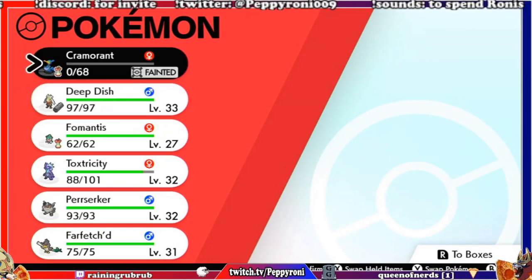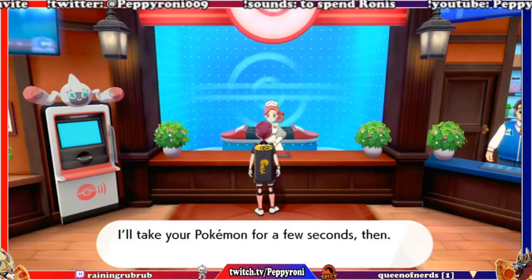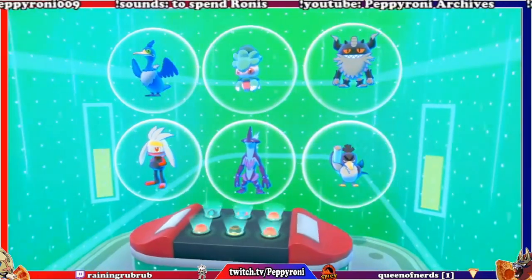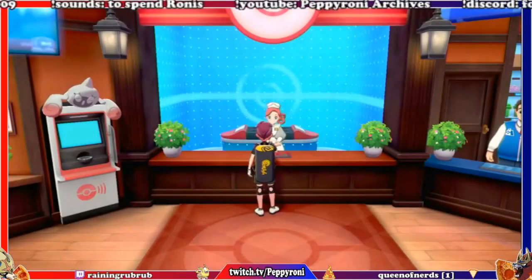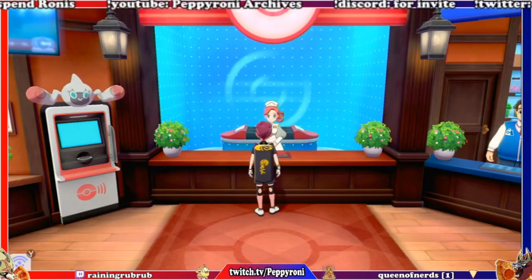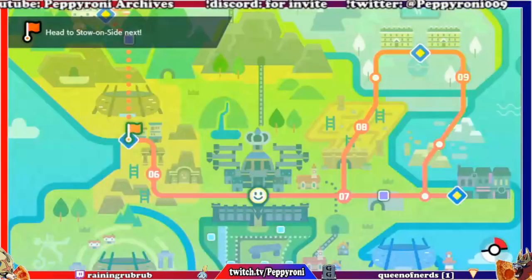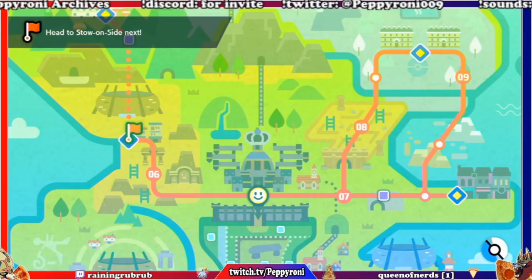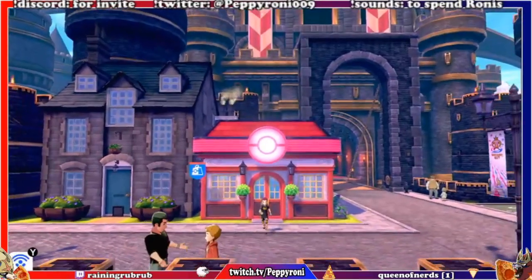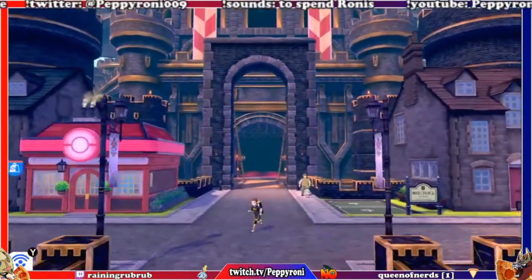Wanted to check out the team for a bit. Oh, Cramorant's fainted — I'll fill him up. I've worked out a plan to keep this Cramorant. I shouldn't need another one, but if I see one when we go back to the island I may try and grab one that's physical, because physical Cramorants are so much easier to level — they just learn physical attacks. You can run a special Cramorant but it requires move tutors and TM records to get decent special attacks. Surf and Hurricane are probably its best STAB moves.